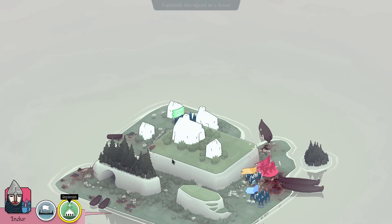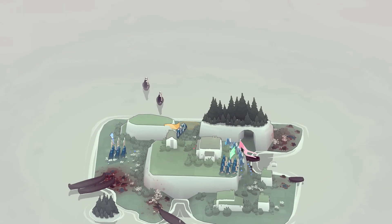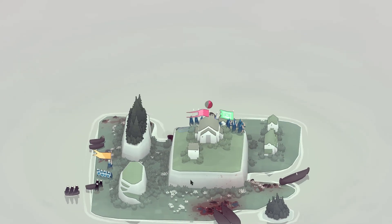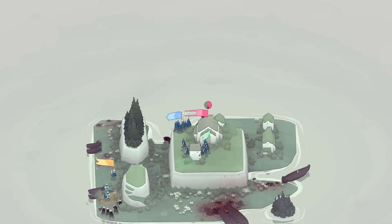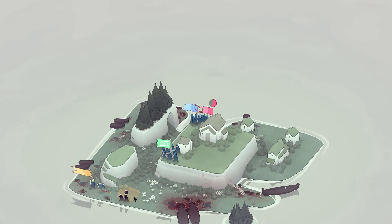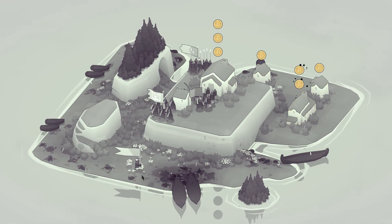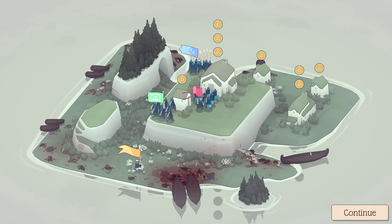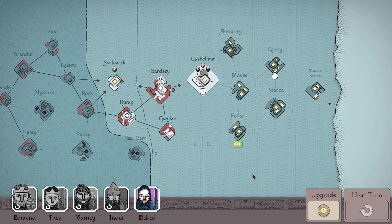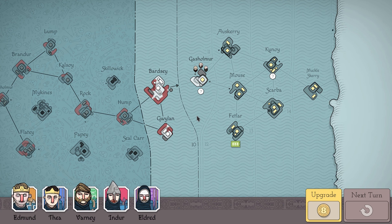We're struggling a bit here — Indur needs to get inside the house quickly. We've got some berserkers coming in and Edmund's cohort is very depleted. This is going to be a tough one — we need to not lose Edmund. Edmund lost the entirety of his cohort, but Edmund himself survived. As long as the commander in the middle survives, your cohort survives and will fight another day. That was definitely a little tougher, probably because I wasn't playing very well. I think that's going to leave it there for this episode — thank you so much for watching, take care, and I'll see you soon.